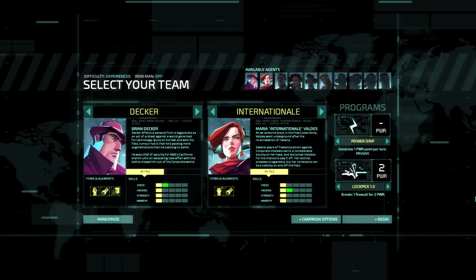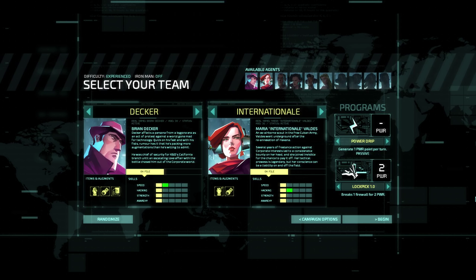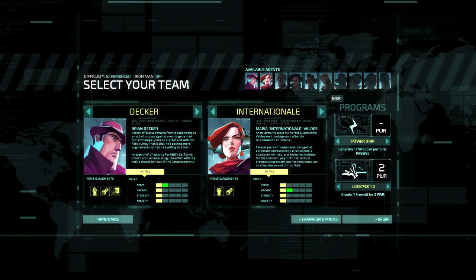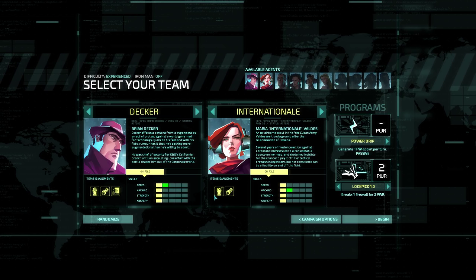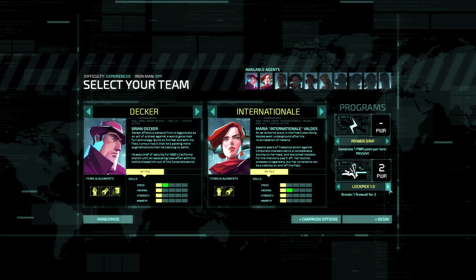We've been found out and our headquarters raided, so now we have a very limited amount of time to strike back before Incognita — our superhuman AI — runs out of power. I've got six agents unlocked. We're gonna use Decker and Internationale. Decker has higher speed and starts with a cloaking rig, which is really useful for getting him out of difficult situations. Internationale starts with better hacking and a wireless emitter — super useful for getting extra power by hacking consoles through walls. We'll also start with the standard programs: passively generate one power per turn, and break one firewall for two power.